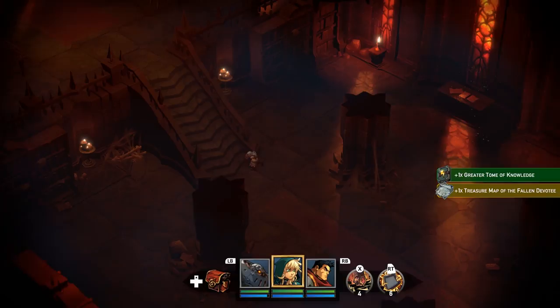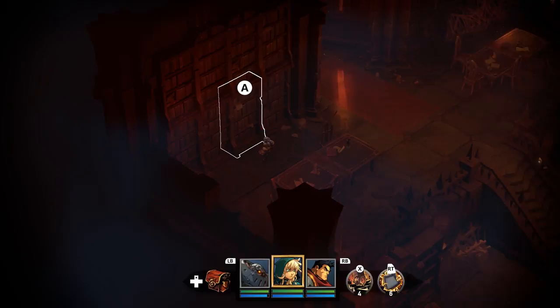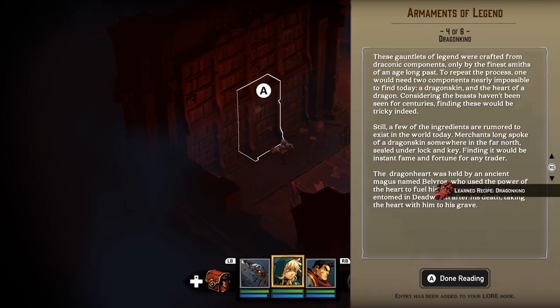Armaments of legend: Dragonkind. These gauntlets of legend were crafted from draconic components by only the finest smiths of an age long past. To repeat the process, one would need two components nearly impossible to find today: Dragonskin and the heart of a dragon. Considering the beasts haven't been seen for centuries, finding these would be tricky indeed. Still, a few ingredients are rumored to exist. Merchants spoke of a dragonkin somewhere in the far north, sealed under lock and key. The dragonheart was held by an ancient magus named Belvros, who used the power of the heart to fuel his necromancy. He was entombed in Deadwatch after his death, taking the heart with him to his grave. So we actually already have part of that.